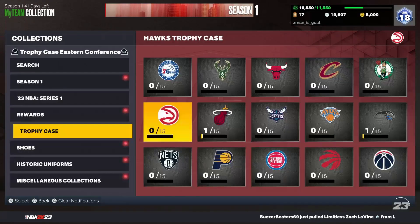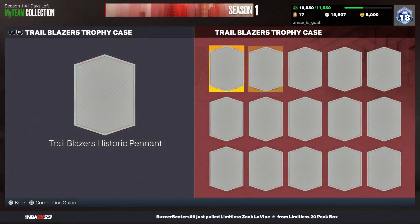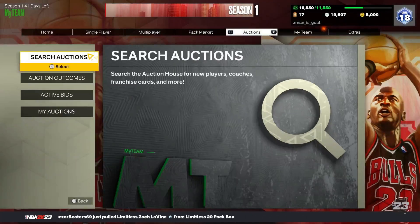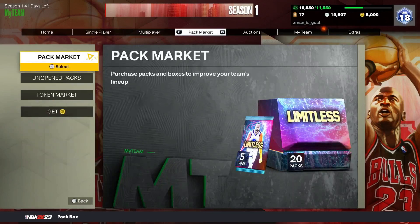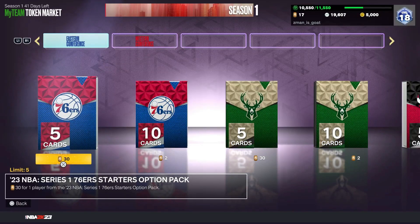As you can see you need to collect the Hawks — just all this stuff — whatever team. I'm gonna be collecting Trailblazers, so I need to collect all these. Basically you might be like, well how do you get these? To get them, we go to the token market update right here. I don't have them because I bought them already.